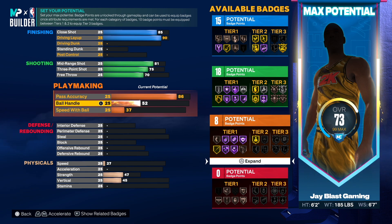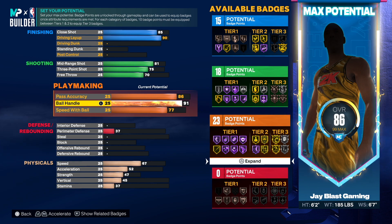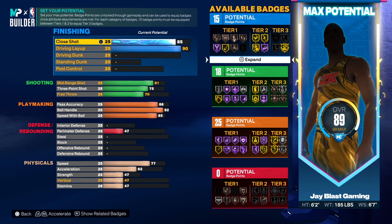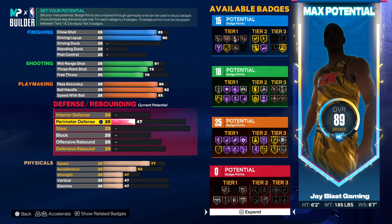Ball handling was very high as well. I think all we need is 92, so we're gonna go 92. Speed with the ball I'm just gonna go 85. Even though I know he had high speed, this is all I'm gonna do right here for this Tony Parker build.